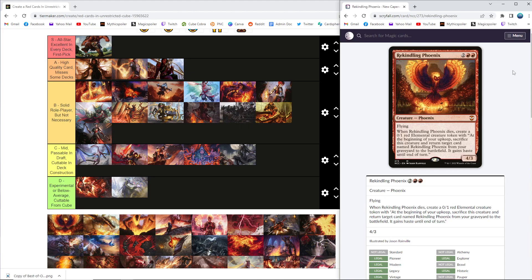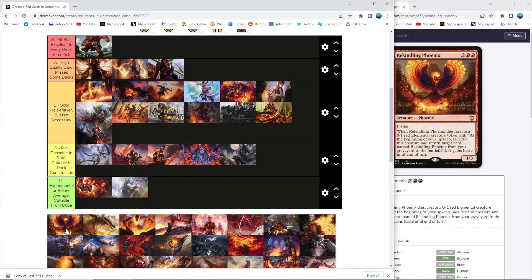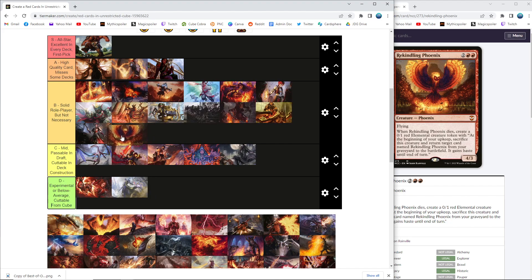Rekindling Phoenix — a red four-drop I like a lot. Another control-hoser if you will, against wraths and stuff. There are so many times I think I'm stable against somebody and then they play Rekindling Phoenix and I'm like that is a problem for me — I'm going to either have to two-for-one myself or find an answer for it every turn for the rest of the game. I like it a lot more than Moonveil Regent; it's a much more flexible card. You could theoretically put this at the top end of a red aggro deck. I think Hellrider is the best specifically for aggro, Moonveil is the best for a spells-based deck, and Rekindling Phoenix is just a stompy creature. If you can play a two-drop mana dork and then a turn-three Rekindling Phoenix, your opponent is in a lot of trouble. It goes in more decks than Hellrider — this feels right.